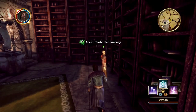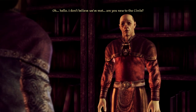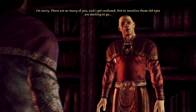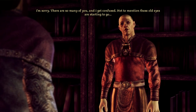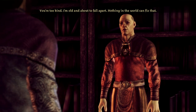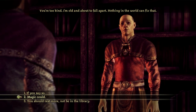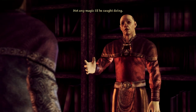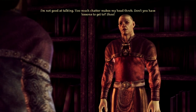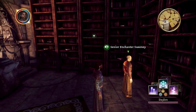This floor's a little bit more maze-like. Senior Enchanter Sweeney. — I'm a newly harrowed mage but I've lived here all my life. — I'm sorry, there are so many of you and I get confused — these old eyes are starting to go. — Can someone help you fix them? — I'm old and about to fall apart, nothing in the world can fix that. — Can magic? — Not any magic I'd be caught doing. — Did you just shoo me?